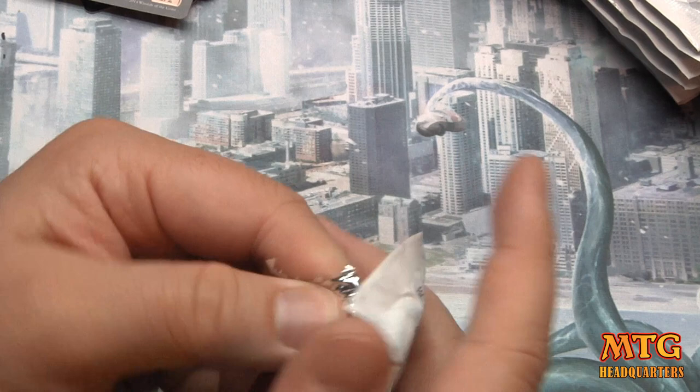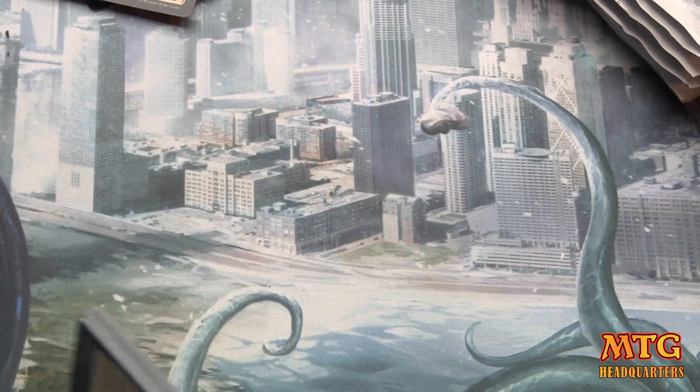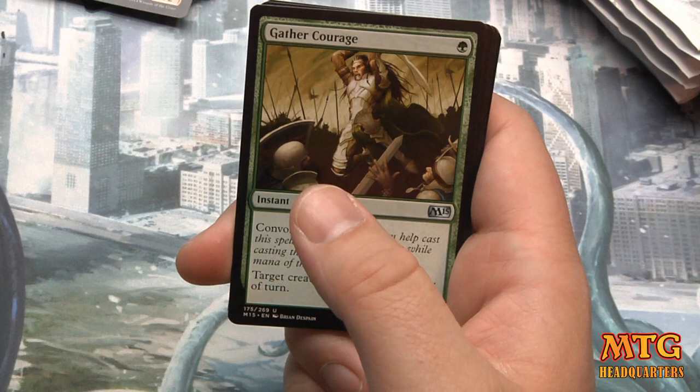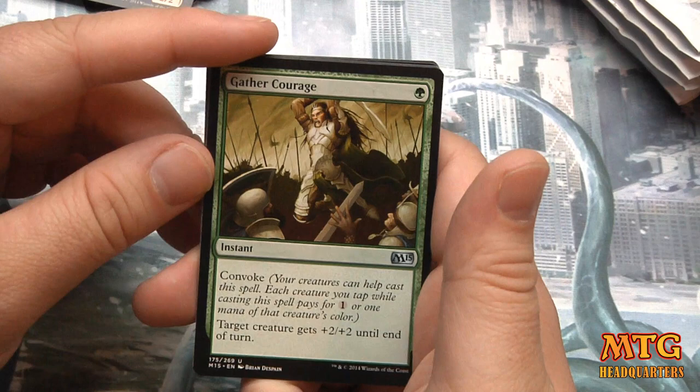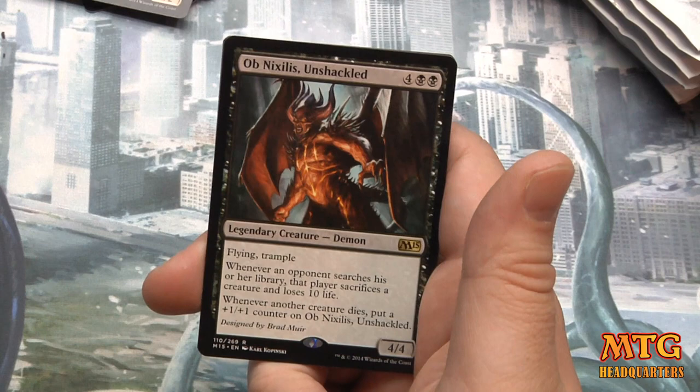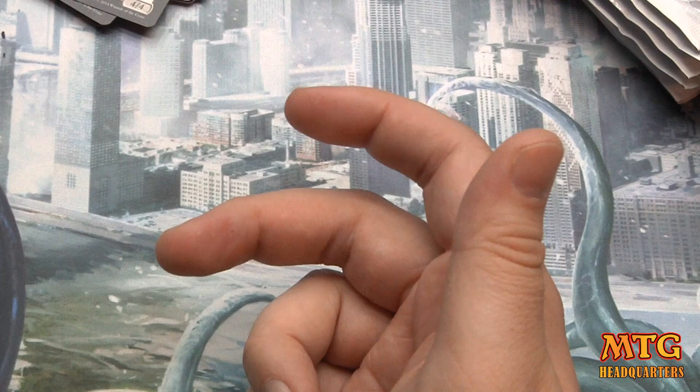Goblin Rabblemaster is probably not terrible in draft, but you won't even be able to attack with it until turn four and it's still only a 2/2, so I don't see it being that great in draft. I haven't played it yet, but I don't see it being that good. Gather Courage, Jace's Ingenuity I see being very good. Sacred Armory and the rare is Ob Nixilis Unshackled again — we already went over that guy.